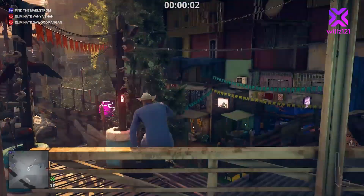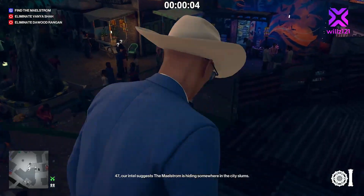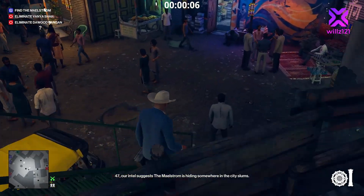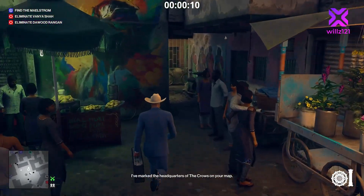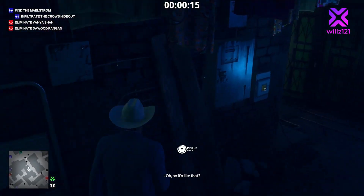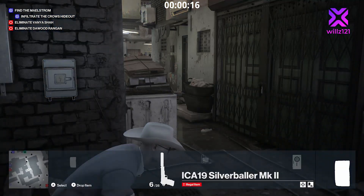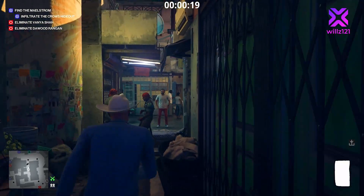We're going to start on the skywalk, jump over the barrier, and fire a quick shot to distract the shaman and the Maelstrom. The Maelstrom is the gentleman in front of us in the blue — he changes every time you load the game. We're going to drop our remote taser in the puddle and detonate it so he walks around and gets electrocuted.